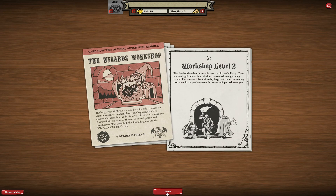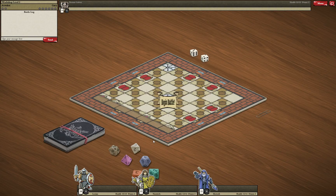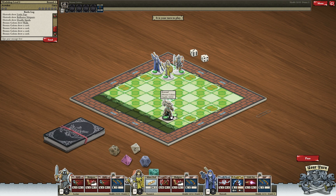The second battle: this level of the wizard's tower houses Altman's Library. There is a single golem here, but this time constructed from gleaming bronze — considerably larger and more threatening than those in the previous room. It doesn't look pleased to see us. He's on the other side of the room, so it will take some time for him to come. We should use this time to do some damage.